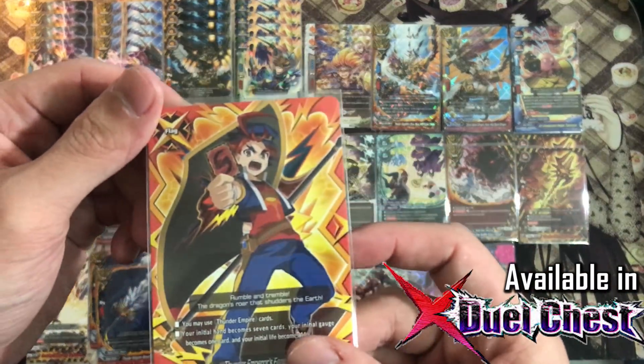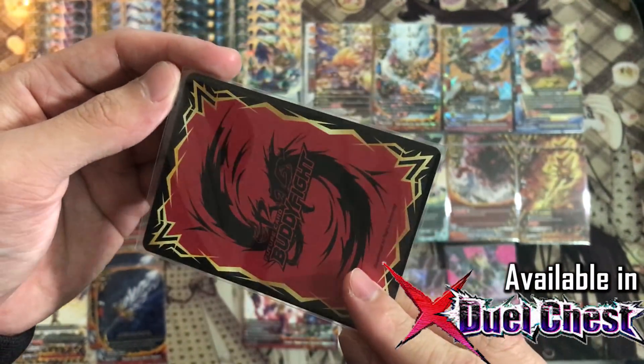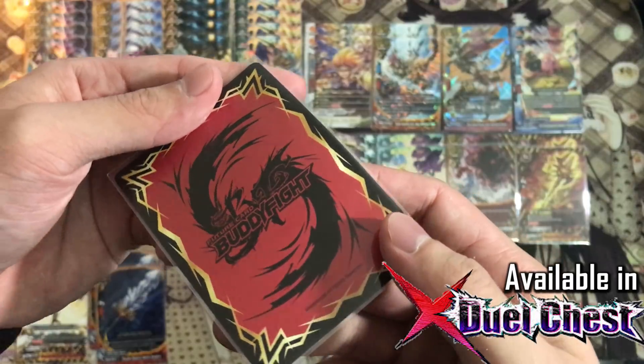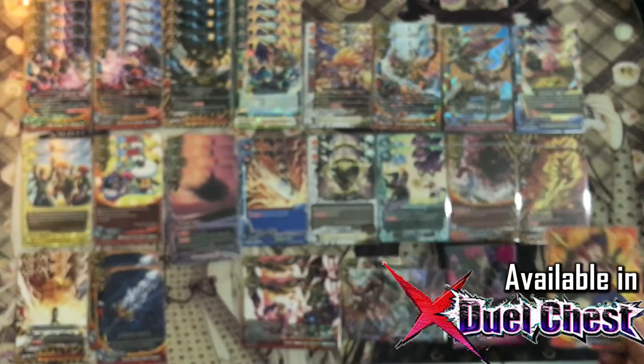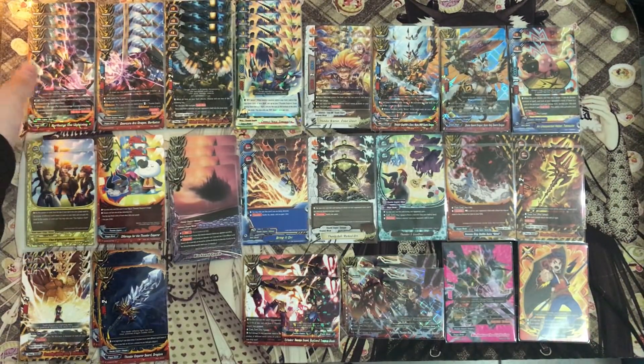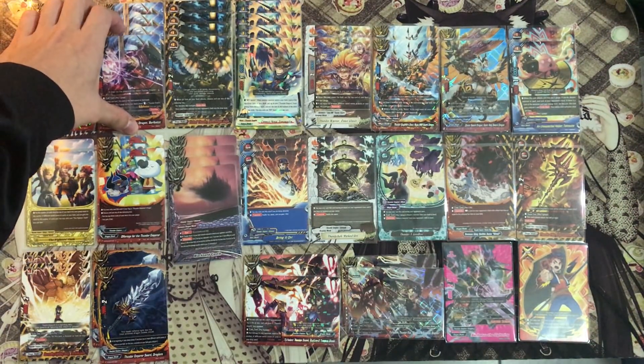The X-Duo Chest flag has the Mirage card in the back — it is the Thunder Empire Mirage card with Gal Mikado. We play 4 copies of Baobat's Lightning and 4 copies of the OG Trolldeck Buds.